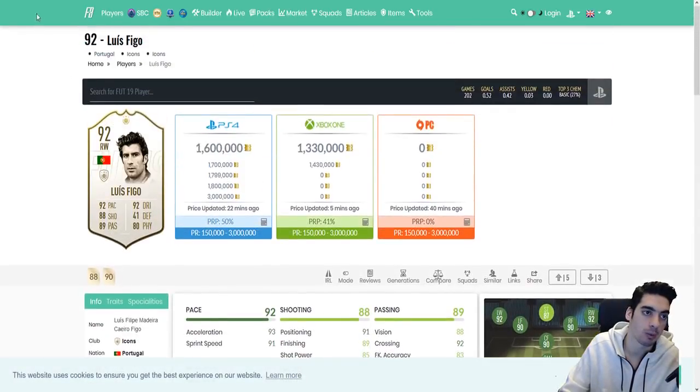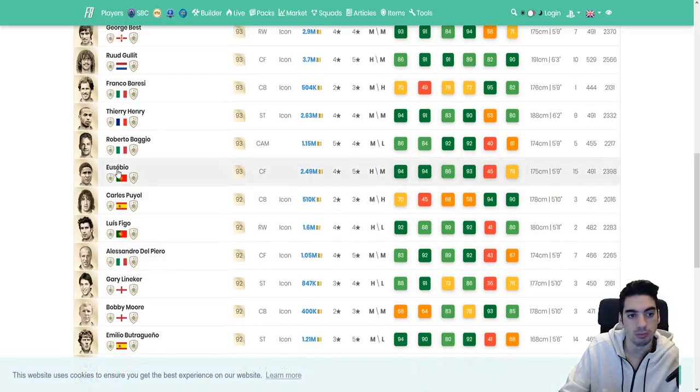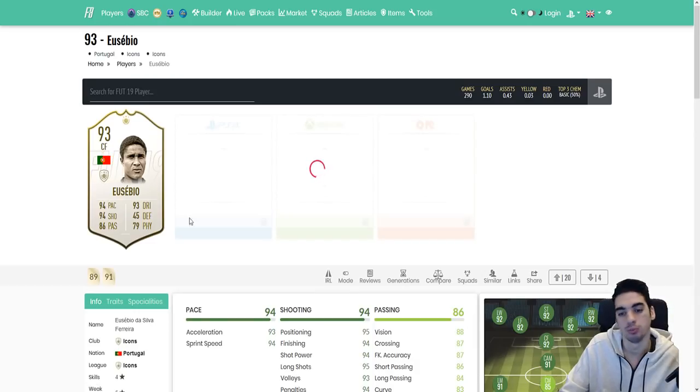I'm so happy Luis Figo is back in this game. Next card is Eusebio — one of the best players of all time in general and as a Portuguese player, completely revolutionizing the game.